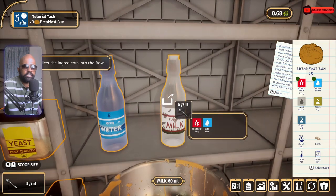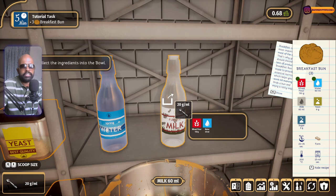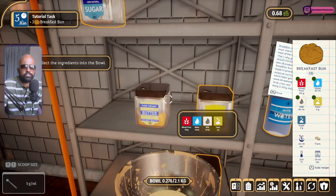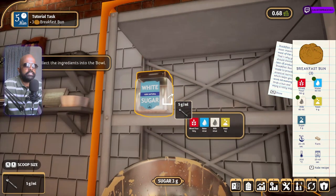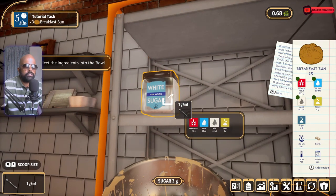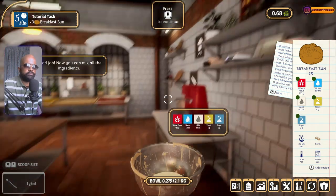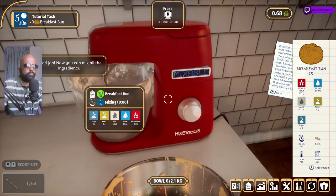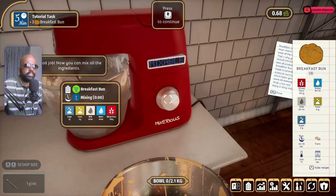We've got 50 grams left, add that, then go to 10 grams, and since only 5 grams remains, double it — 60 ml done. Now milk: 60 ml again. We can do three scoops of 20 ml each — 60 ml, easy: one, two, three, done. Yeast also collected. Sugar: we need 3 grams — use the 1 gram scoop, one, two, three, done.